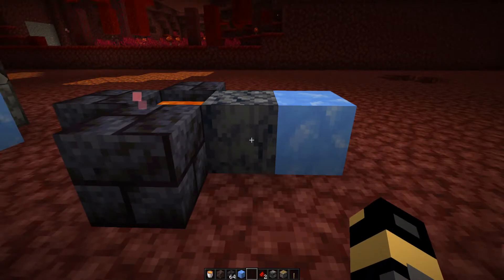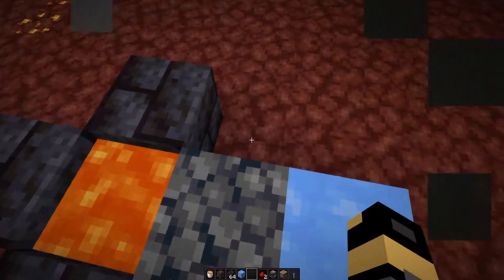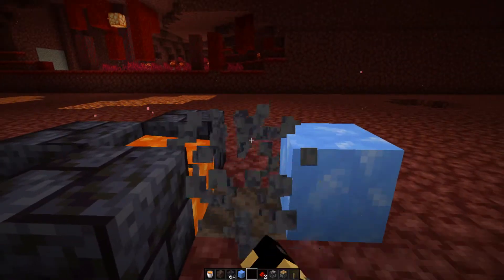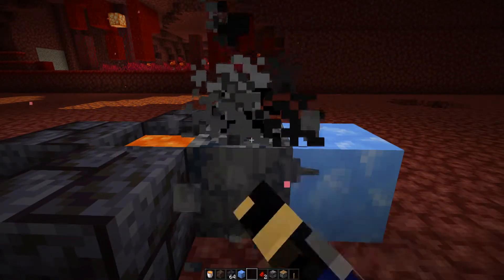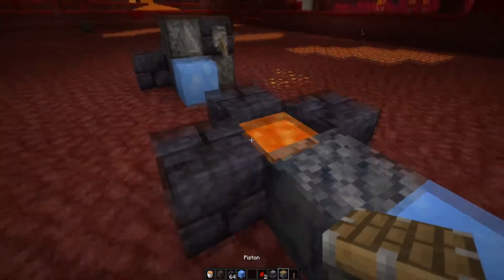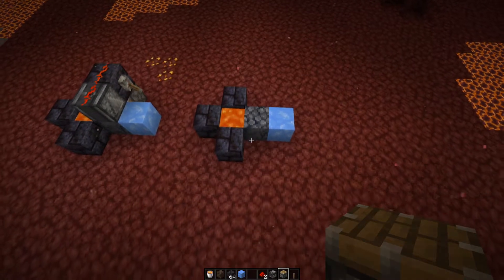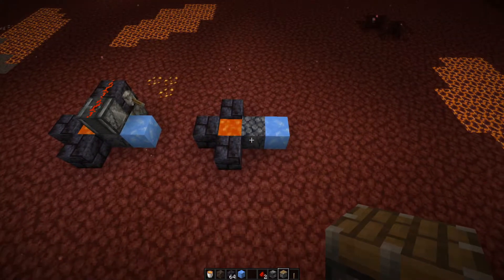First we're going to take three building blocks — one, two, three — in a pattern like this. Next we're going to make this block here soul soil, and this block here is going to be blue ice. Now we can go ahead and put our lava right here, and there you go.